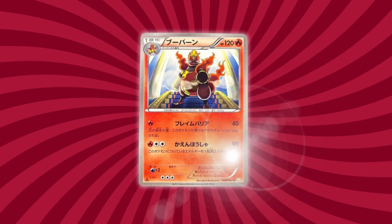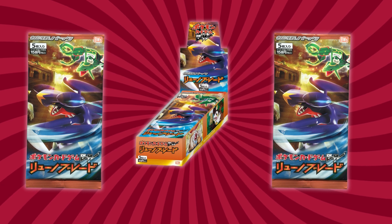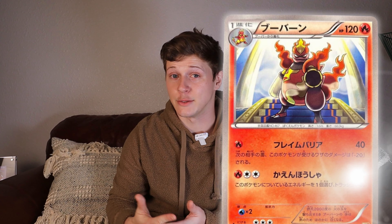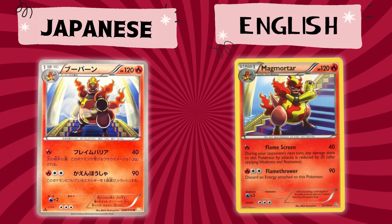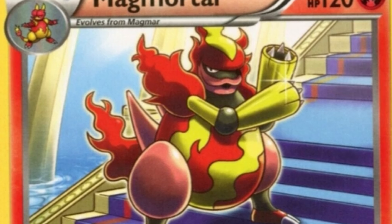This Magmortar — the fiery powerhouse with flame cannons for arms — burst onto the scene in the Dragon Blade expansion. This card was banned because Pokémon thought the artwork was threatening and a little too intimidating. After all, Magmortar did look like he was showing you the piece. They later changed the artwork to seem less intimidating once released in English, depicting Magmortar doing the duck face and not pointing its cannon arm directly at you.